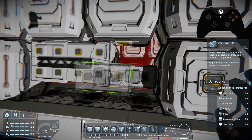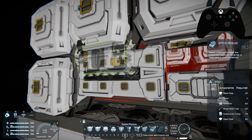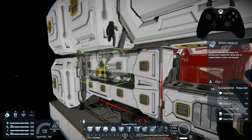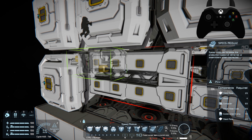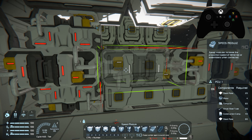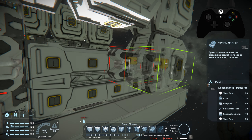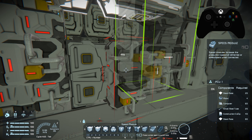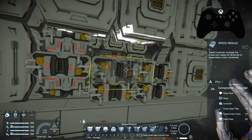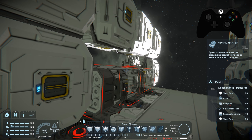We're going to add some speed modules on the assemblers as well. Since we're in symmetry mode, we'll need to cut that off, otherwise it'll try to place them on the other side where there's nothing to connect to. A thing to note about speed modules: it doesn't matter which direction you place them as long as they're touching two of the module connectors. You can even place them in between two different refineries or assemblers as long as both connectors are connected.